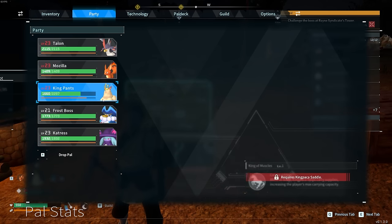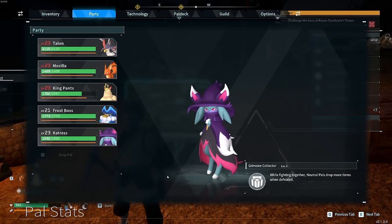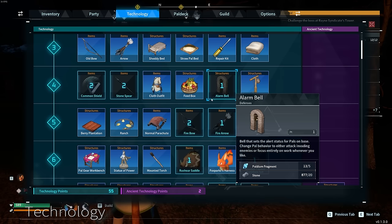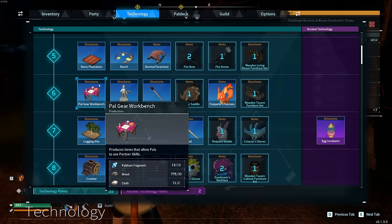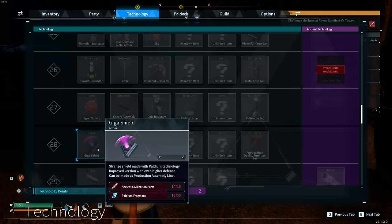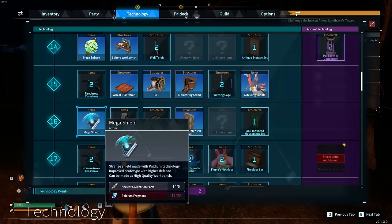We've managed to catch not only these three, but one more of the bosses that were out in the open world. Will that be enough to take down our old adversary at the tower? Before we do, we have one more thing we can craft. If we look at the technology tree on the left side, there is a common shield that I did not research. If we continue to scroll down, we can find a mega shield at level 16. This mega shield is constructed with the ancient civilization parts that we've been gathering. We're not too far away from the next shield either at level 28. But I'll go ahead and grab this and then go farm a little more of that pallium.